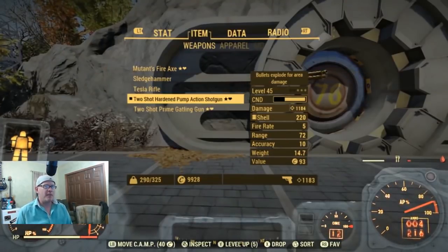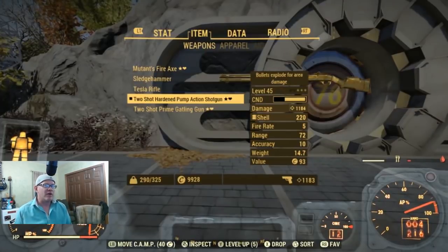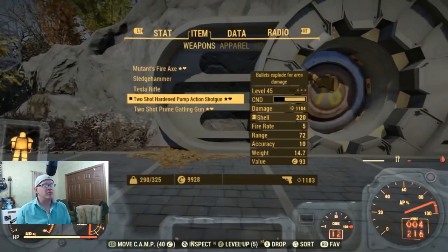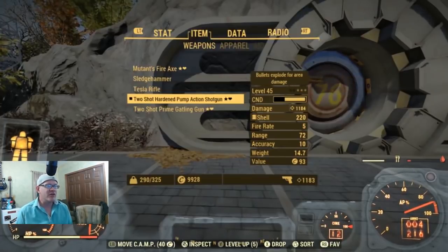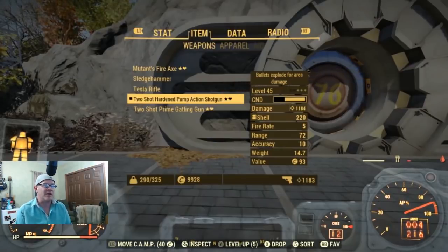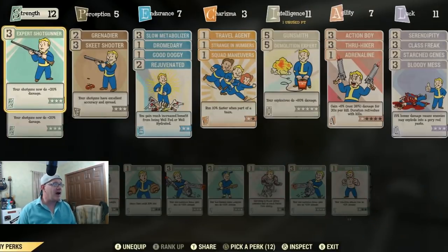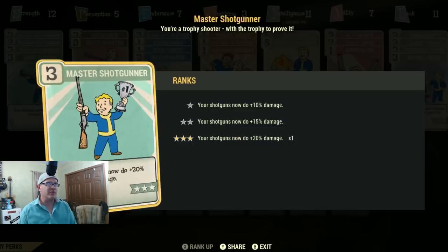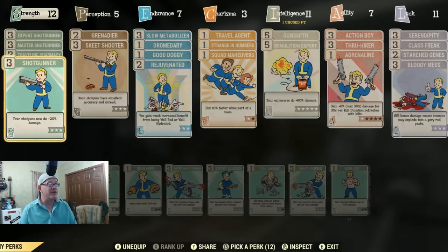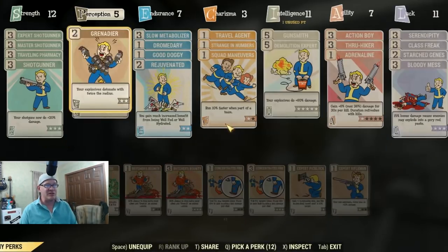Let's look at the two-shot explosive pump action shotgun video I did not too long ago. When I did that video, I got the damage up to 1184 through a basic build. For the shotgun build, I have Shotgunner — all three perk cards leveled to level three — giving me an extra 60 damage on shotguns.